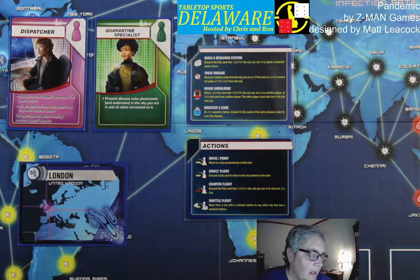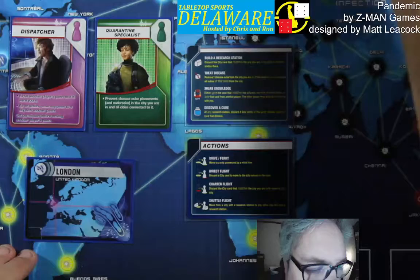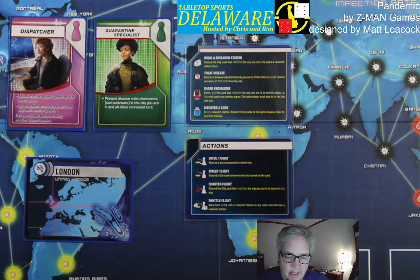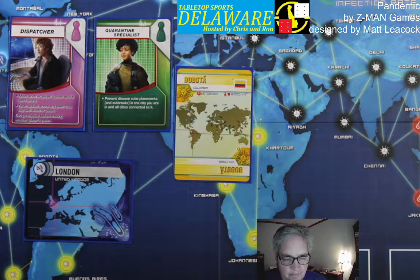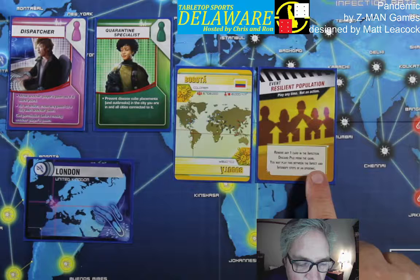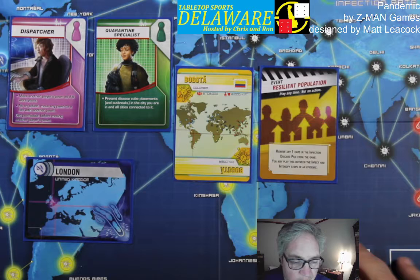There's going to be a deck of cards. This is the infection deck, and there will be one card for each city — they will be set up on top of the board. You'll see a green-bordered spot that says Infection Deck and another one that says Infection Discard Pile. To the lower right you'll see a player deck. There are also going to be event cards — five in the base game. This one, Resilient Population, lets you remove any card from the Infection Discard Pile from the game. You can play it any time; it doesn't count as one of your actions, and it can be played during anybody's turn.